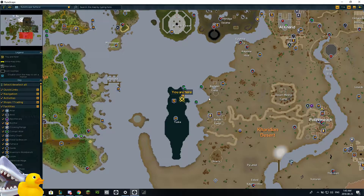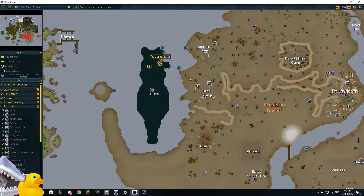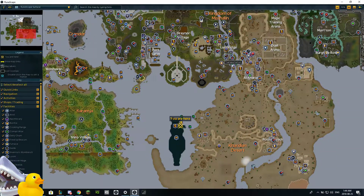It's located on the back of Tuska's Remains, which is right here on the map. The fastest way to get here is by teleporting to the Bandit Camp lodestone and running to that shortcut, or you can take a boat just south of Lundbridge. I'll go over that in a minute when we get there.